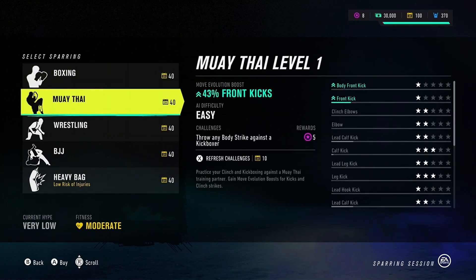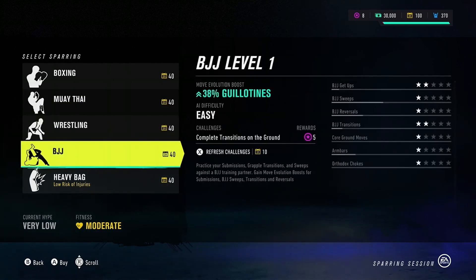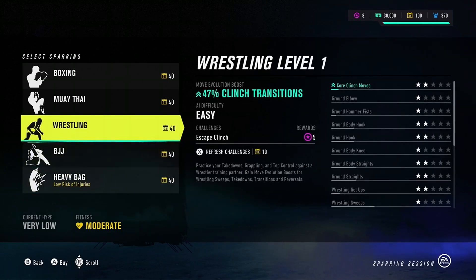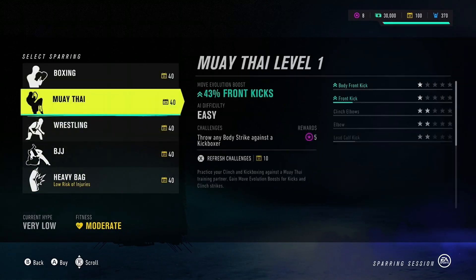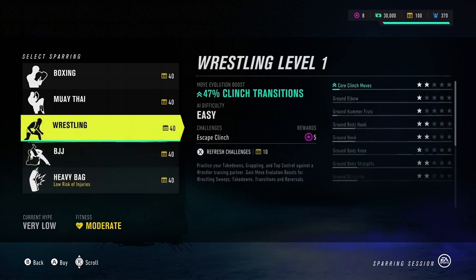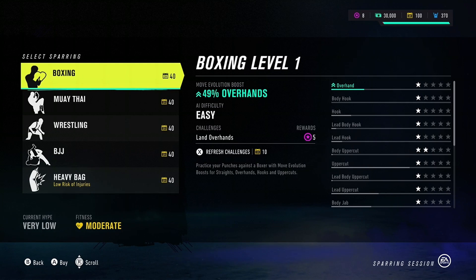Muay thai — practice your clinch and kickboxing against a muay thai training partner and gain move evolution points for kicks and clinch strikes. Low injury risk for this session. Challenge: land overhead overhand hits. Let's go — move evolution boost, let's do this!